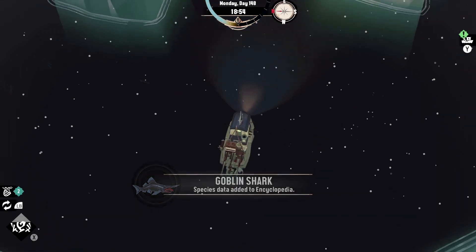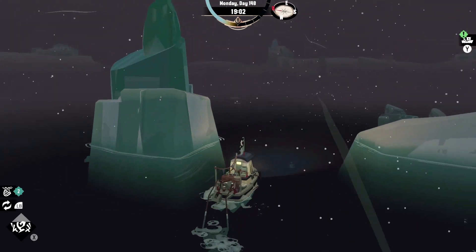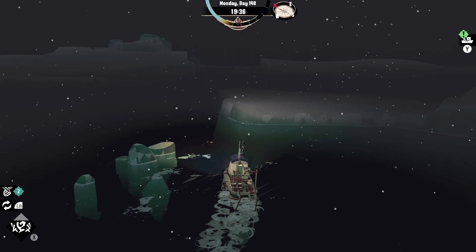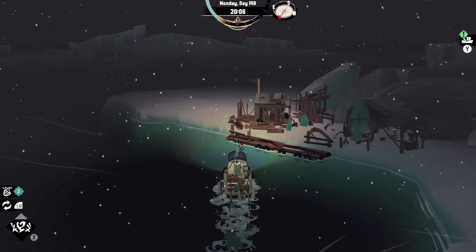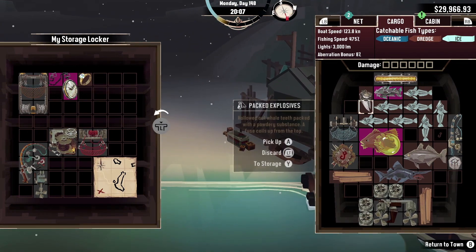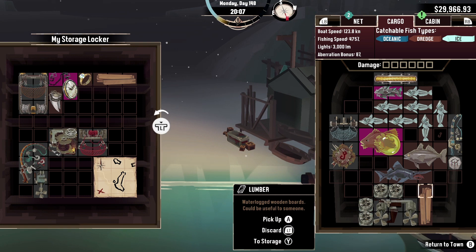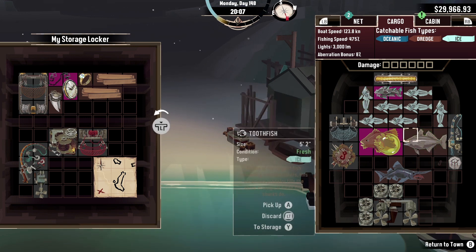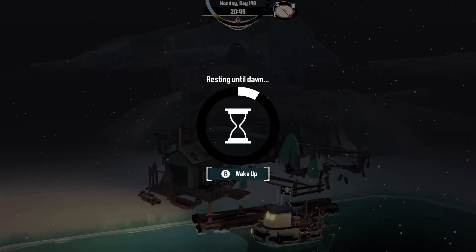A goblin shark — I could have sworn we had caught one of those before. I'm going to station myself over on this island for the night. Luckily, I do have a storage here, so I can put some of this stuff into storage. We'll keep the fish here for now. I don't know exactly how they can help me, but hopefully I will find out. Let's go ahead and rest until the morning.